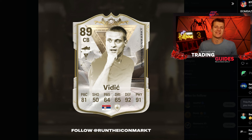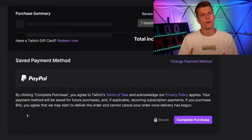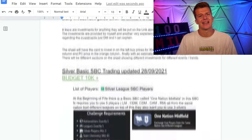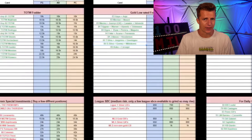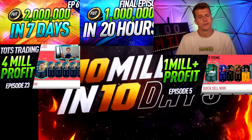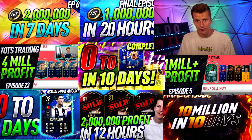A brand new Foot Centurions icon SBC has just been leaked, so we're going to talk about the best investments you can make. Quick ad: I offer a trading service on Twitch — the cheapest trading guides out there for just £4, €4, or free with Amazon Prime. You'll receive daily trading and investing guides covering PlayStation, Xbox, and PC. I've been trading for over 10 years, making over 100 million in multiple different FIFAs, and for the last four years I've made 10 million coins in just the first month.